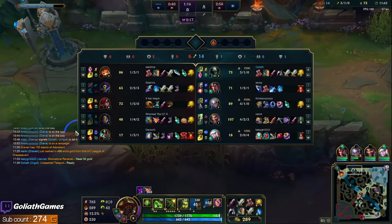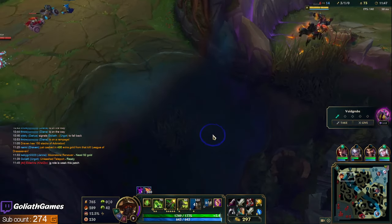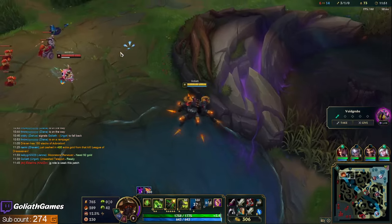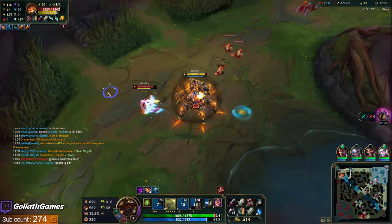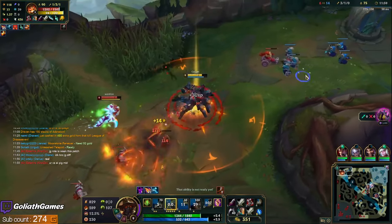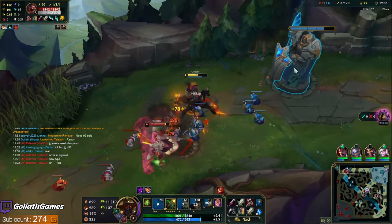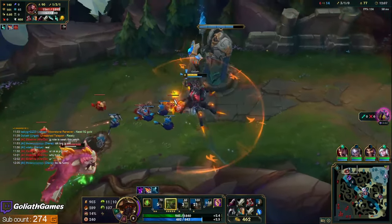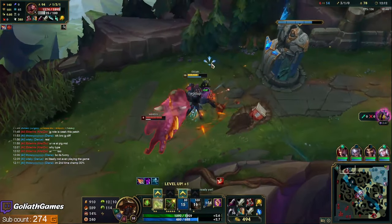Nice — he got his cash-in, 430 extra gold. I like how the axe goes back to his dead body — I always kind of thought the axe just disappeared when he died, but I guess it actually does return to the body. Dragon is up right now, so I'd be kind of surprised if Kha'Zix played topside. Both jungles are probably gonna be playing for that. Oh wow, Kha'Zix actually is up here.